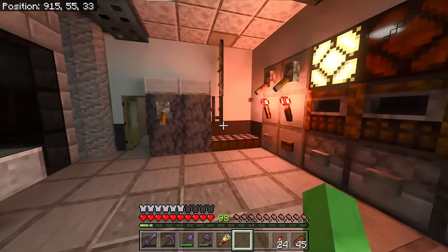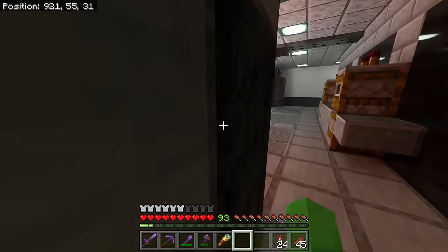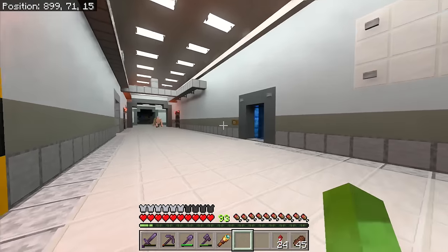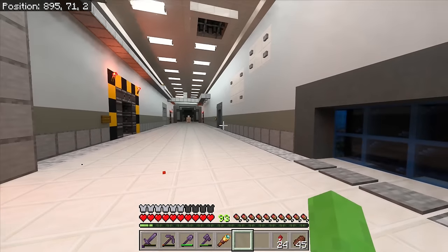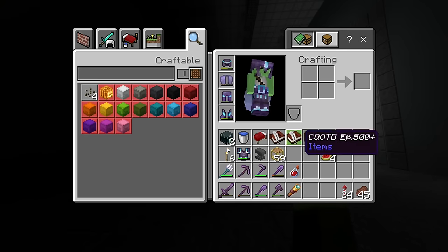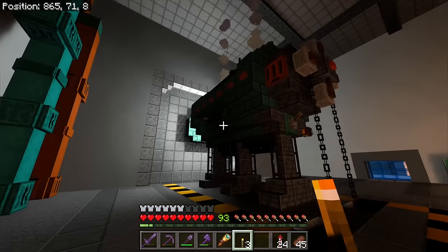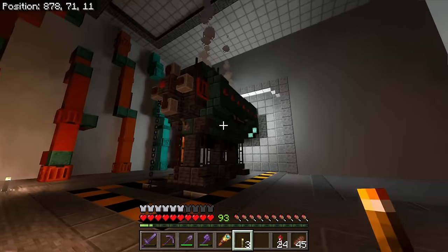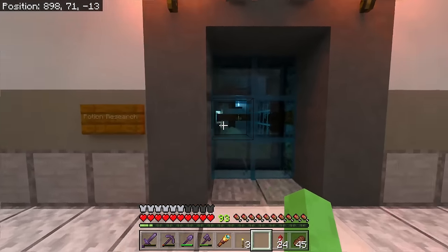As you can probably clearly tell, this place is heavily inspired by Yog Labs - I grew up watching that and just really wanted to make one for myself. This is a generator room - I got a giant generator in here to make it look like another power source for the lab. Heading down further we got potion research.